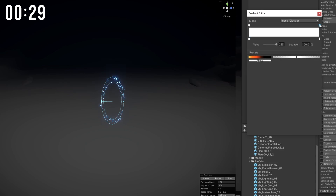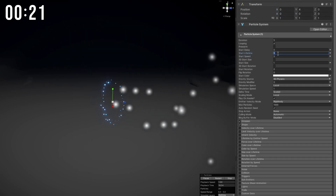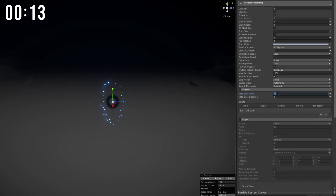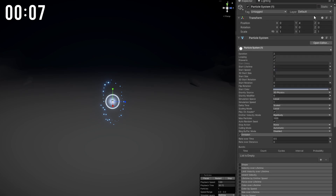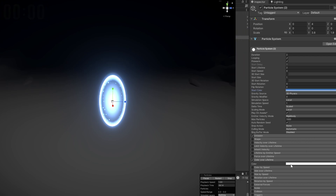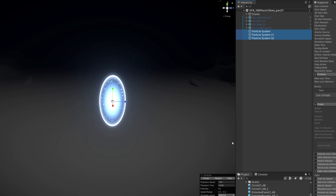I'm gonna fade them out at the end of their lifetime. Another particle system for the outside part of the portal: lifetime of 2, no start speed, pre-warm, duration of 2, bluish color, no shape, emission of 0.5 per second. Drag and drop the brightest circle I have and stretch it on the transform. Very quickly duplicate this one for the bright center where it's gonna breathe thanks to the color of lifetime, and I'm gonna use the brightest flare I have. A portal in a minute or so.